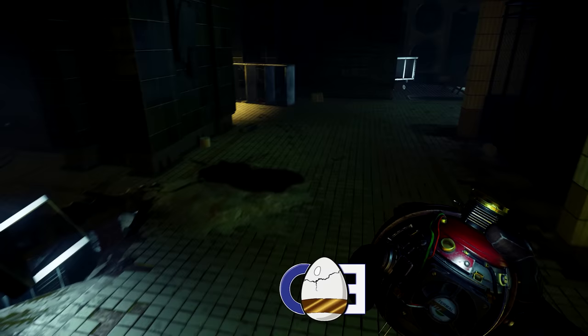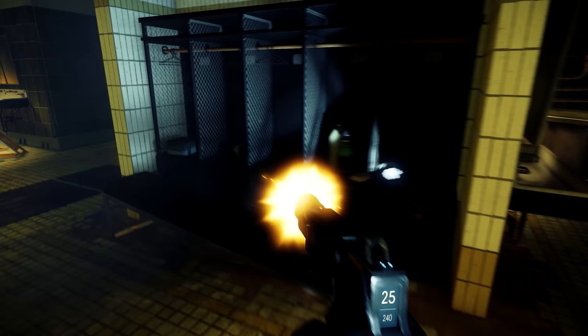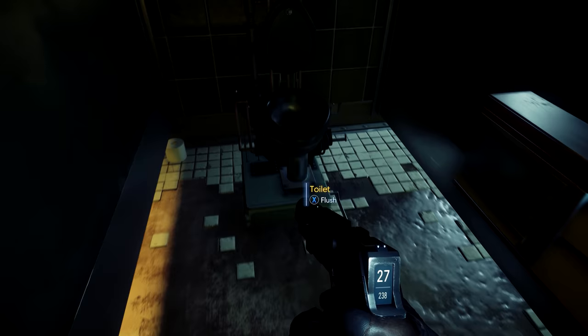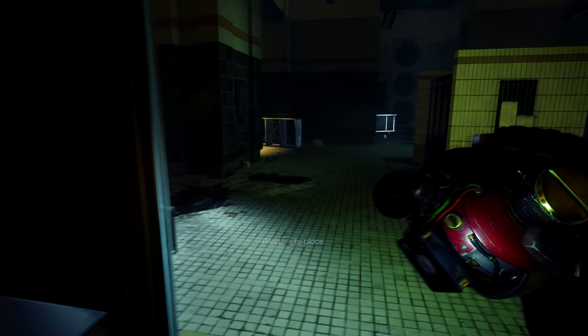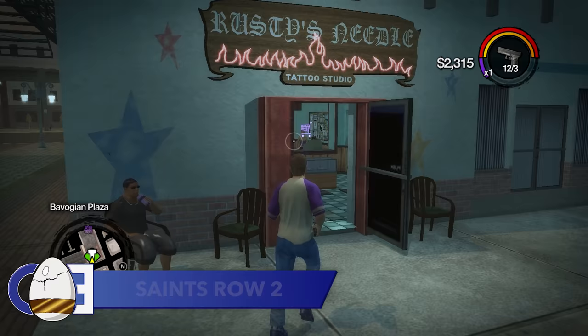I stumbled upon this next detail on Twitter last week. Credit to Twitter user Shaping Glass, who was seemingly the first to discover it from one of my favourite games. In Prey 2017, you can unlock an ability called Mimic, which lets you take the form of an object in the environment to solve puzzles or hide from enemies. If you transform yourself into toilet paper in the psychotronics area and hop into the toilet, a phantom appears out of nowhere and tries to flush you away. Prey released in 2017 and this was only discovered last week — it makes you think what other details we may have missed over the years.